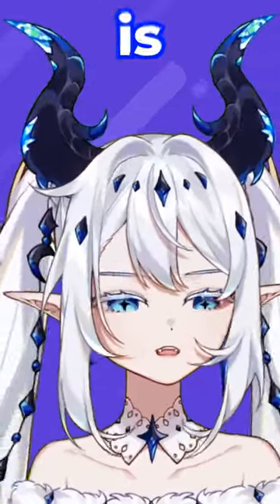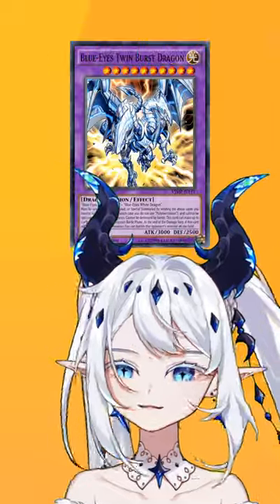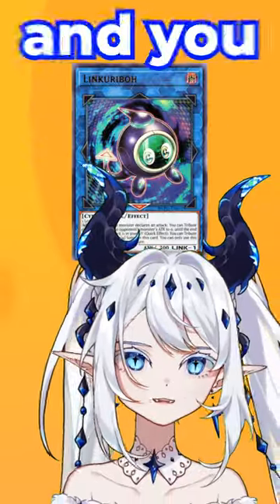I feel like summoning in Yu-Gi-Oh is relatively simple, right? You got your two monsters, polymerization, bam, you got a fusion. Xyz summons to the same level, that's fine. Even with Link summoning, it's just one monster and you get one out.